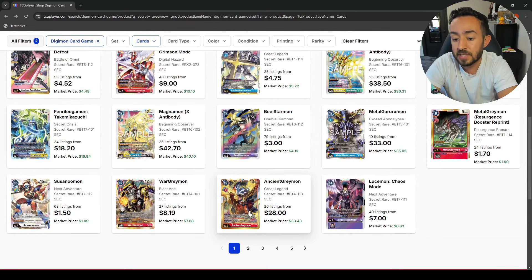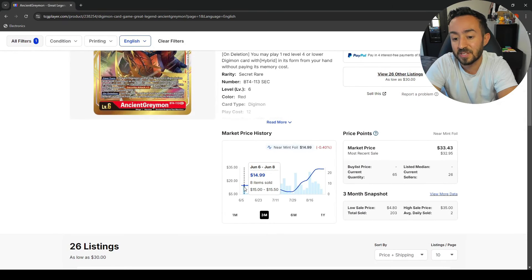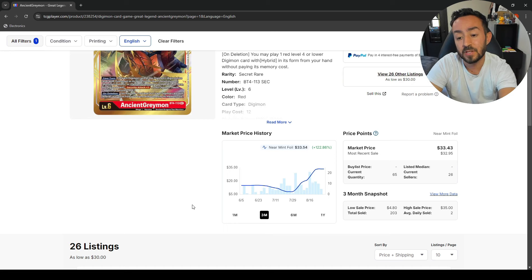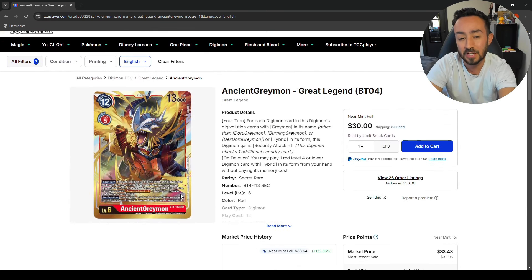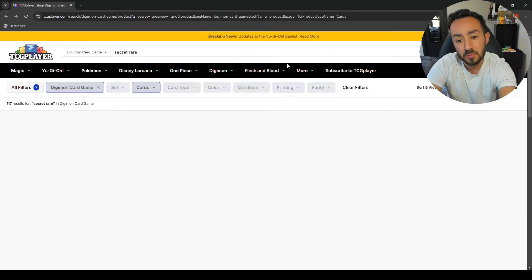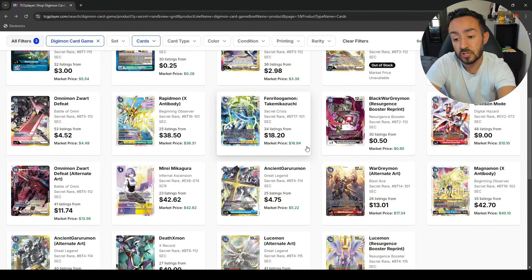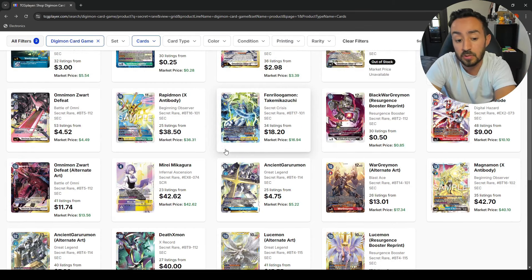AncientGreymon is sitting at 28. Look — it was like 15 bucks back when the set came out, jumped up to 33 dollars. I would say to wait unless you really want to play it. I made a build where you don't run AncientGreymon in the Red Hybrid deck — yes, it's more optimal with it, but I think it's going to go down because we're getting more Hybrid support later which will probably mix up the ratios and drop AncientGreymon. If you can wait, just wait, but if you've got the money and want to blow it, go for it.